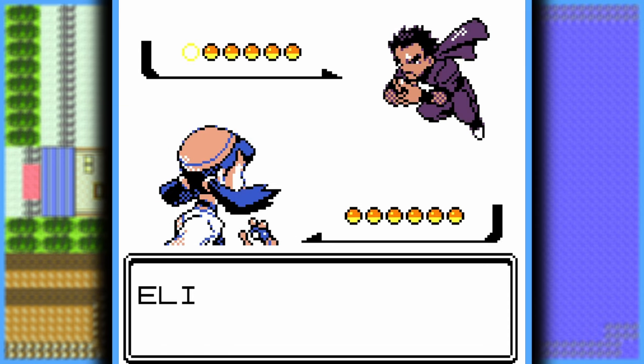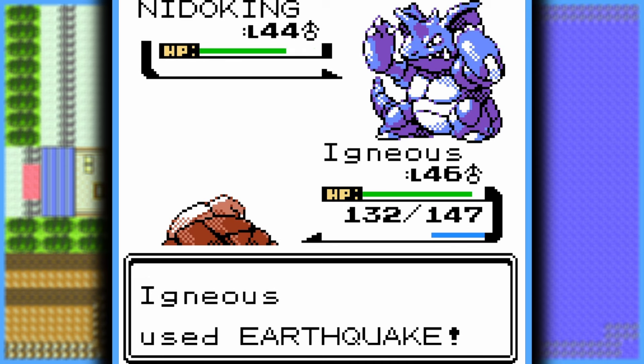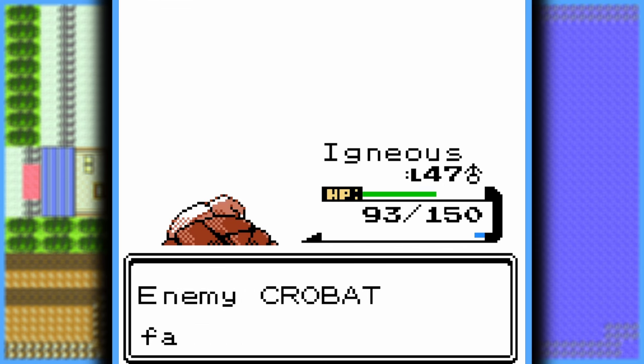Now time to face Koga, the Poison-type trainer. I just spammed Earthquake — I'm being completely honest, every single Pokémon he had went down to an Earthquake. Well, never mind — his Crobat fell to a couple of falling rocks, but I think you get the idea.